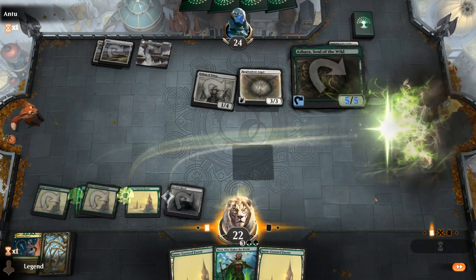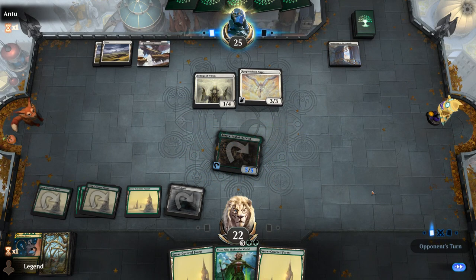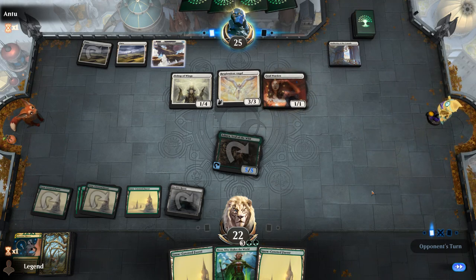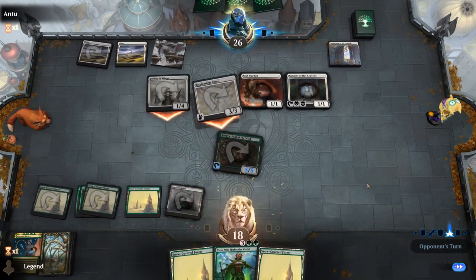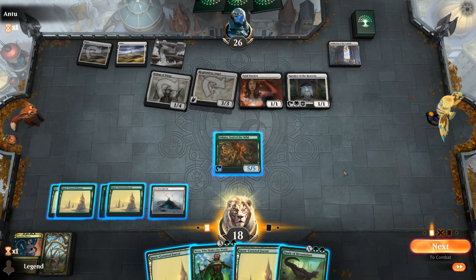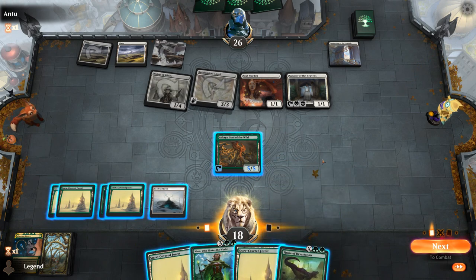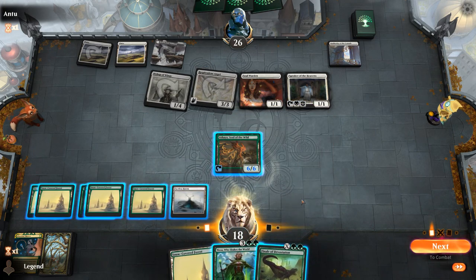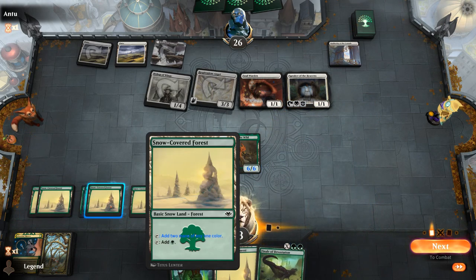Soul Warden into Speaker. At least we're not taking a ton of damage yet. There's Finale, but I don't think we want to cast it yet. Even though if we get Hope Tender and top deck another Finale we could win — if we draw the Hope Tender, we still want to have Finale in hand. Maybe we can just Finale for Craterhoof without needing infinite mana, especially if we can keep Nissa alive here for an extra turn. So let's play Nissa.